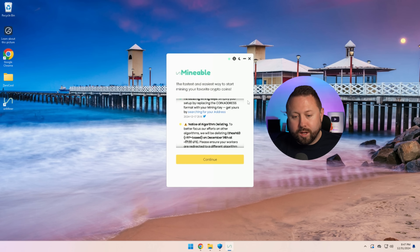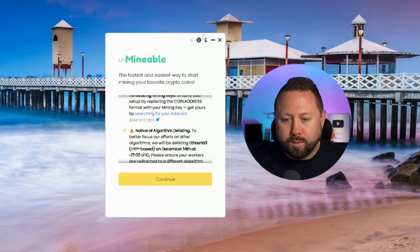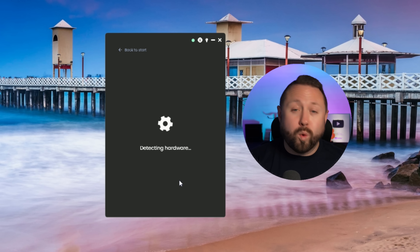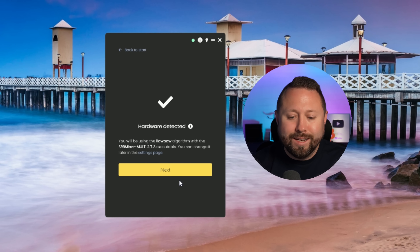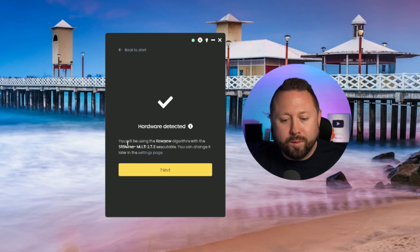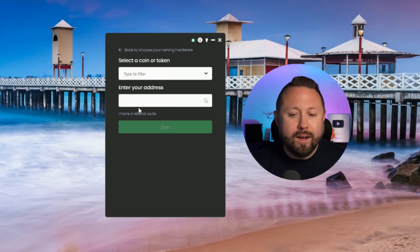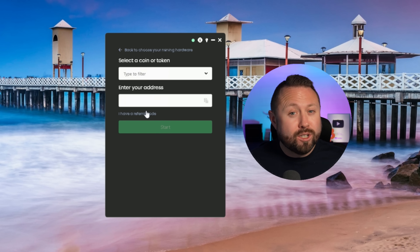All right, so let's take a closer look. It has some news and information listed in here — nothing we really need to look at right now. There is a dark mode at the top, thank goodness. We're going to check that off, then hit Continue. It's now going to detect what hardware is in your computer. It's gone ahead and determined hardware has been detected, and it says you'll be using the Kapow algorithm with an SRB miner. You can change it later in the settings. So we're going to click Next, and now it's going to ask us to select a coin or token — what coin do you want to earn? Let's take a closer look at the unmineable website and what tokens they actually support.